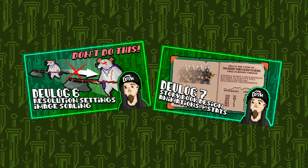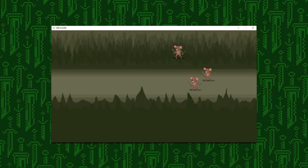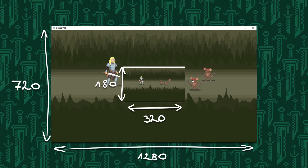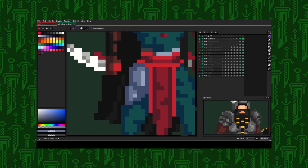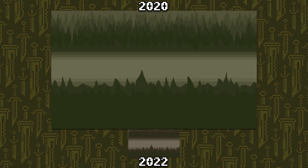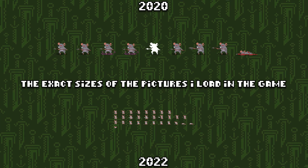If you watched my last devlogs, you probably know that I had to rearrange stuff on the game screen to the new initial resolution, which is 320x180. This one fits well for this pixel art style and is comfortable for me to draw onto. So the first thing to do was this boring and painful rescaling and redrawing.